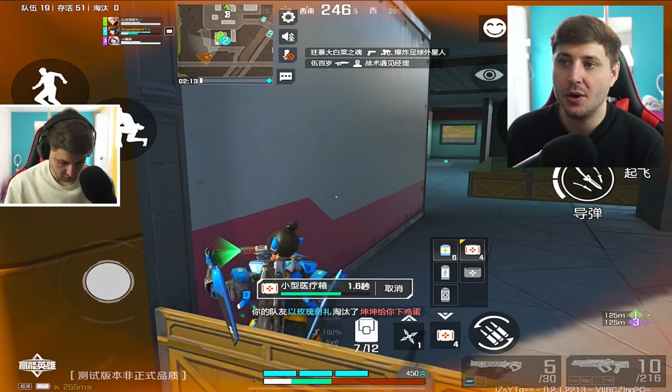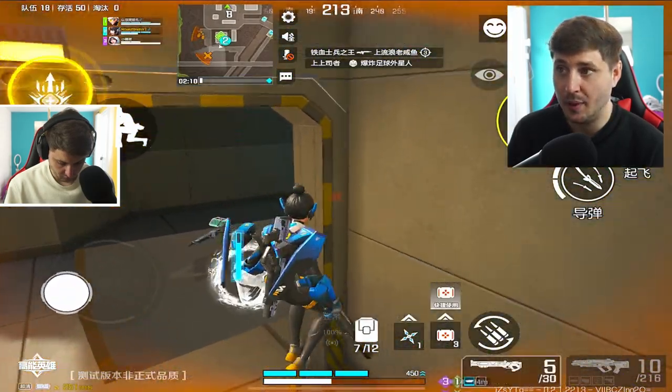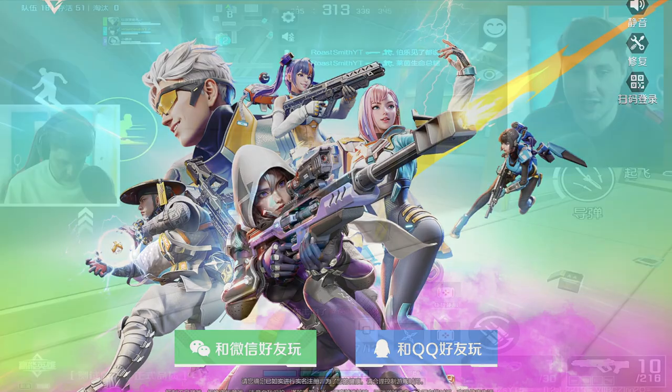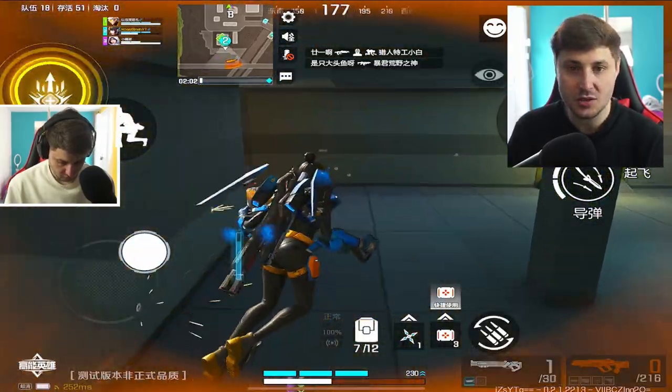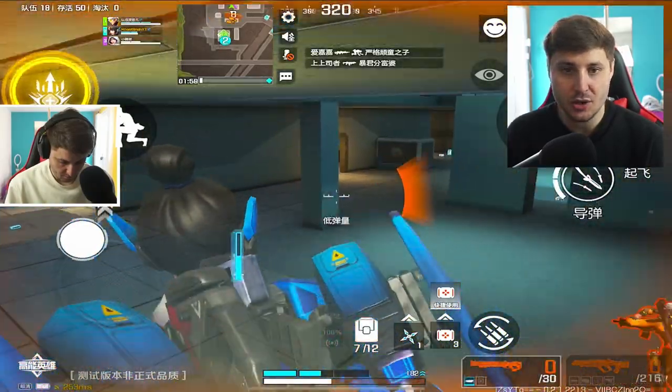I've also included a download link for the app in the description, so feel free to download the game and check it out, but all you can see is pretty much the lobby screen. In order to access and play it, you're going to have to complete that questionnaire and get access, which basically just asks you some random mobile questions, so it's pretty easy to do. It is in Chinese, but you can translate it.